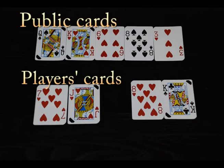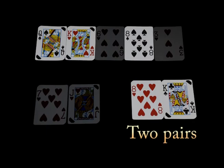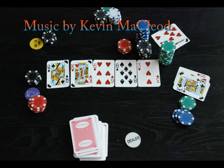Now let's see what they have — can you determine the winner? I'll give you five seconds. Alright, time's up. Yes, the winner is the one on the left. He has a Flush. The one on the right only has Two Pairs. So I guess you already know how to play this game. Thanks for watching. Good luck!